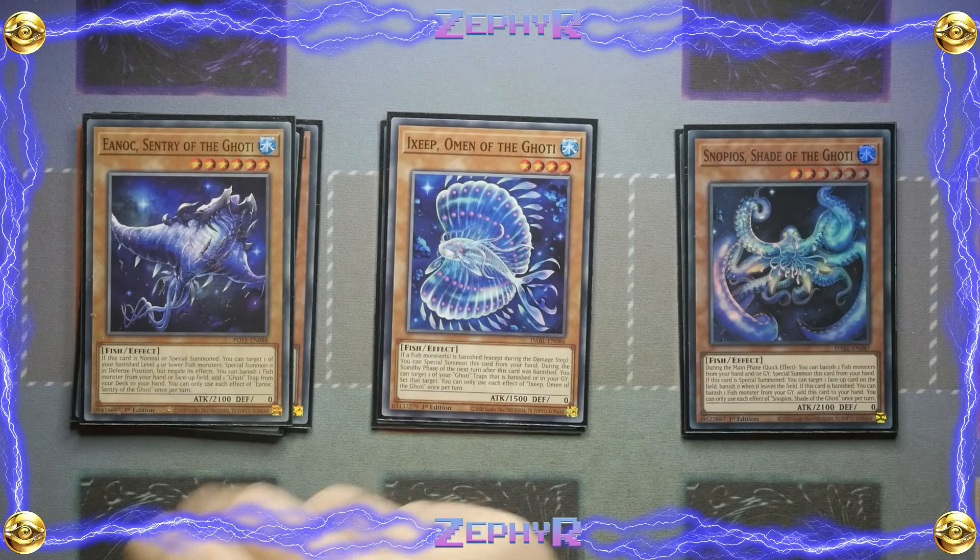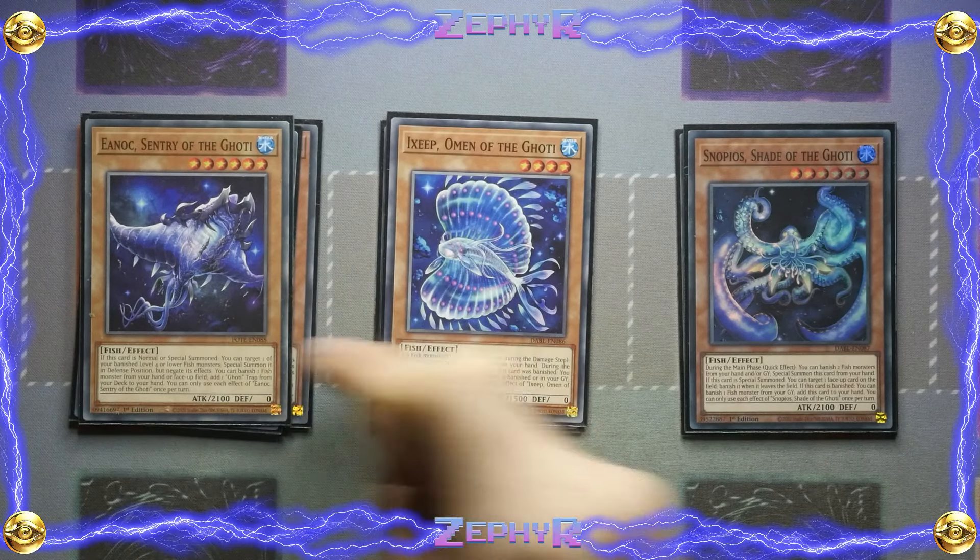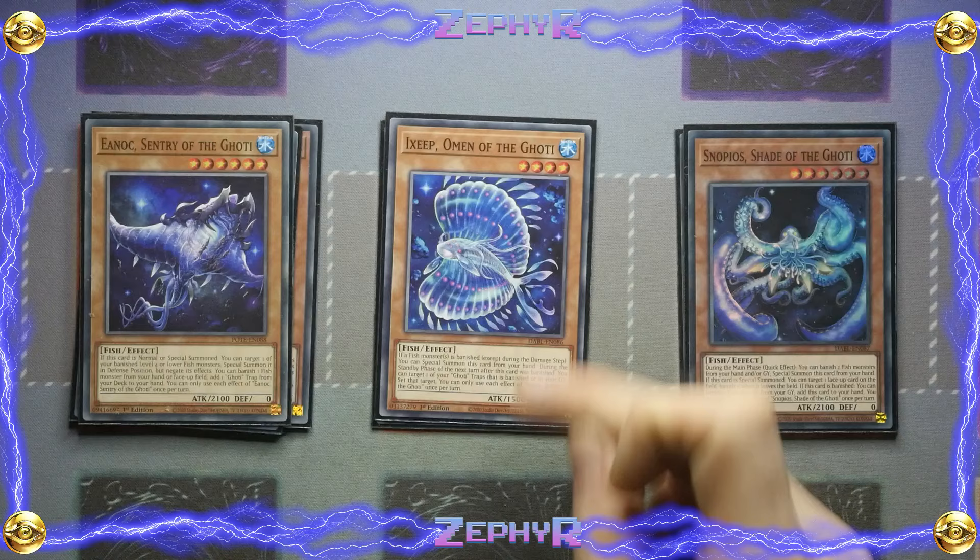Then of course you've got the Enok. If this card is normal or special summoned you get to target one of your banished level 4 or lower fish monsters to special summon it in defense, but you negate its effects. You get to banish a fish monster from your hand or face-up on the field to add a Ghoti trap from the deck to the hand. We're only playing one Ghoti trap, so your idea is to get into rotation with the Enok and then get it back with the Snyphis.